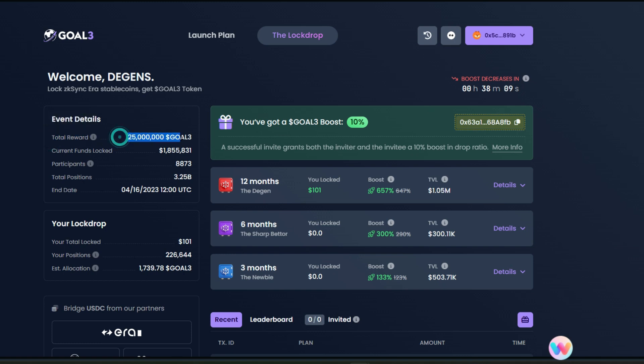On the right-hand side you will see event details: a total reward of 25 million Go3 tokens will be distributed. The current funds locked is about $1,855,831 — yesterday it was just around $1.7 million, so a lot of people are taking advantage of this opportunity. Participants so far: 8,875; total positions: 3.2 billion. The end date for this lock drop is April 16th, 2023 at 12:00 UTC, so if you don't get in before then you will miss the opportunity.